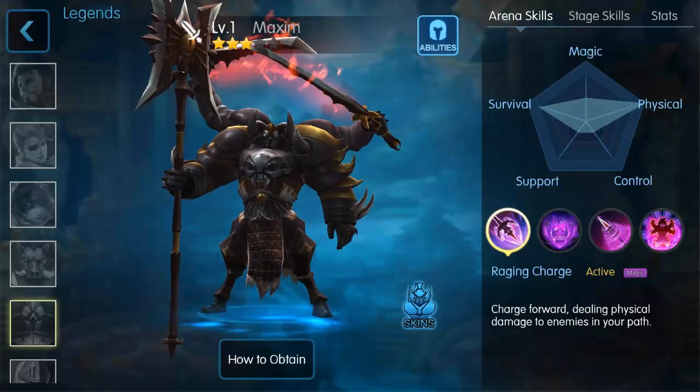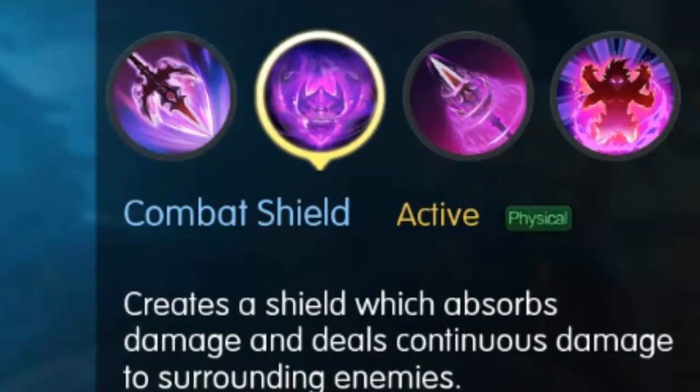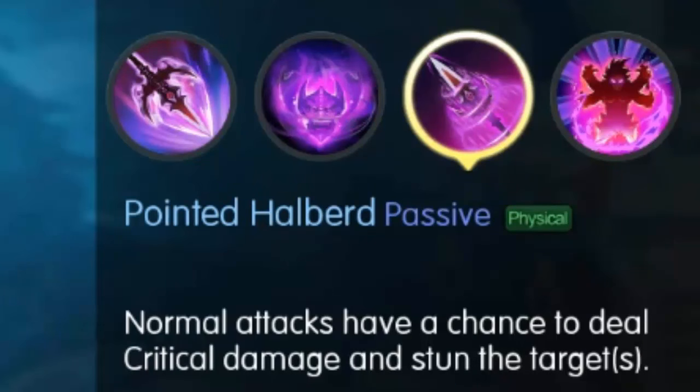First ability is Rage and Charge — you can charge forward dealing physical damage to the enemies in your path. Next one is Combat Shield, which creates a shield that absorbs damage and deals continuous damage to surrounding enemies. That's very useful. Normal attacks also have a chance to deal critical damage and stun their targets.